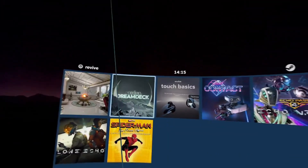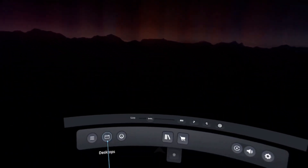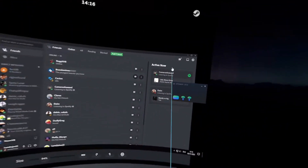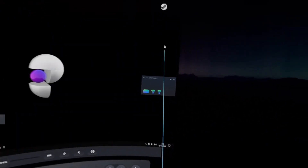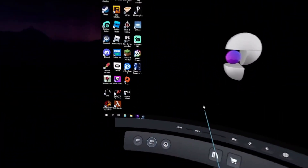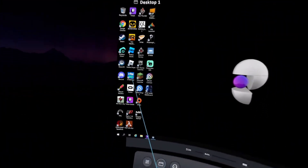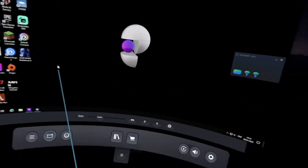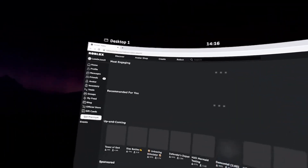I need to get Revive back in. There we go — you have your desktop. You want to have Roblox installed, either through this or through anything else, and have it ready. So you want to start that up. Start it up. You want to do all of this on the VR thing, on the client here.